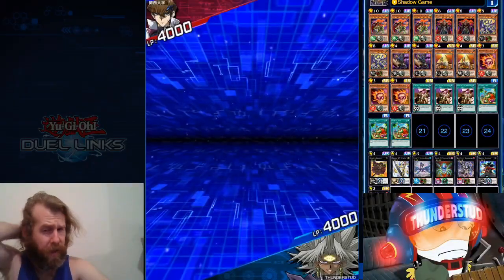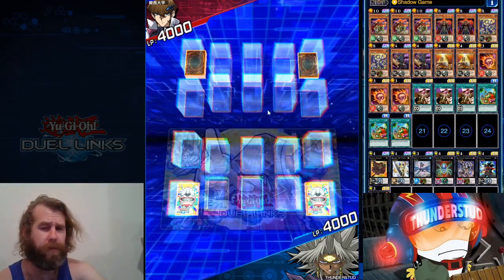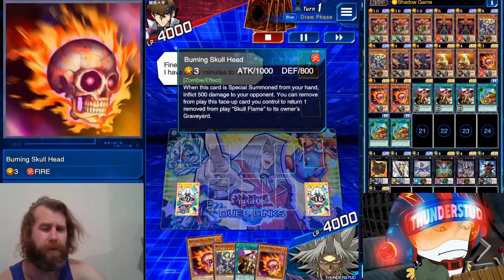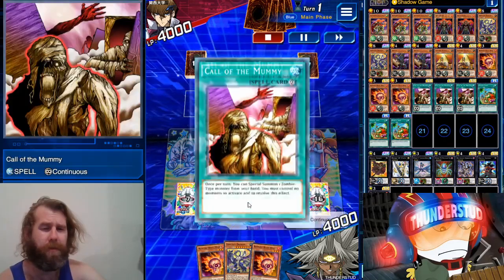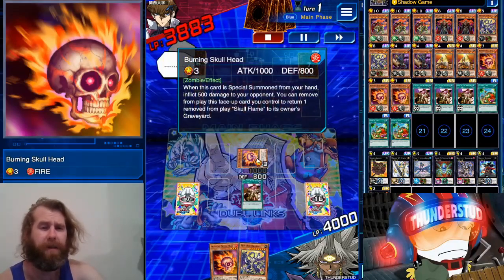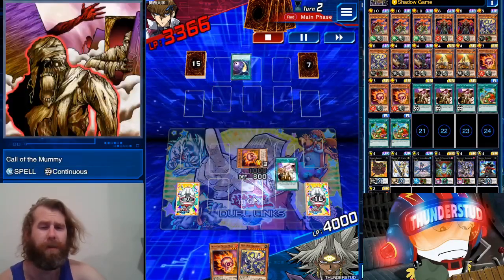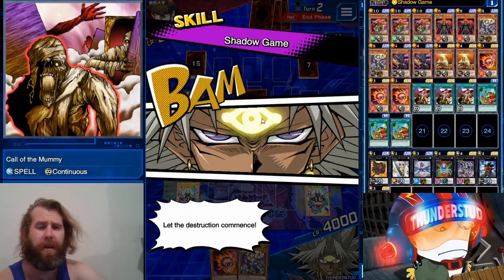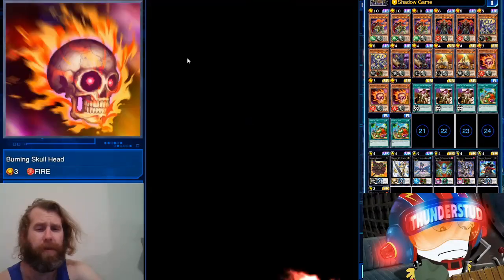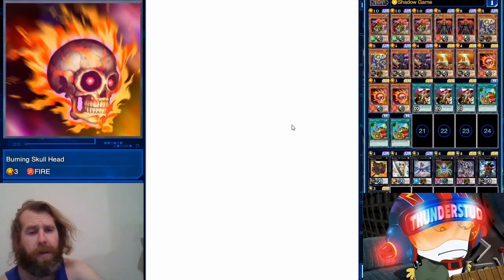Alright, here we are facing Seto Kaiba, going first. We've got Shadow Games and plenty of Burning Skulls — if we special summon Burning Skull Head with Call the Mummy, we do in fact trigger his effect and they take damage. He's got a Cosmic Cyclone; I Call the Mummy, set what is likely a little tuner, and take even more damage. Cosmic Cyclone helped us a bunch — he's down to 1000. I normal summon my other Burning Skull Head.